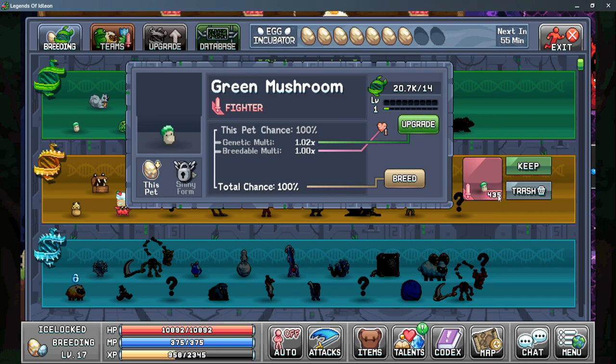The Combat monsters or pets have a red background. The Foraging pets have a green background. And then the last option is a breedable pet, which will have a pink background.